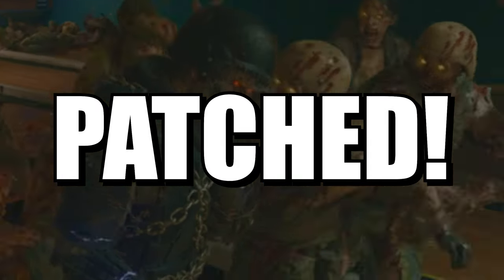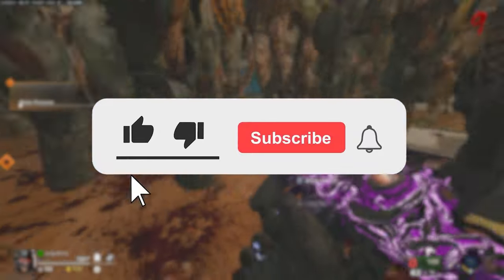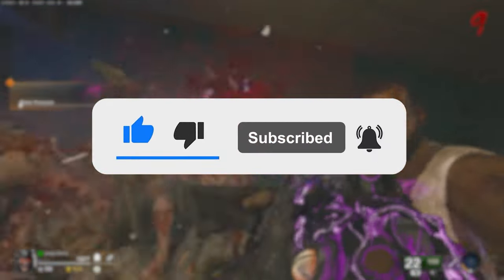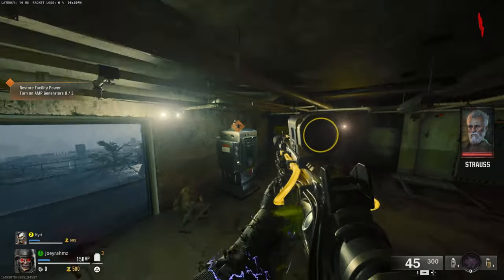With the recent patch that came out and patched the solo guard mode that you could do on Liberty Falls, there is a current working solo guard mode glitch in Black Ops 6 Zombies that I'm going to be showing you how to do in this video. Let's begin.